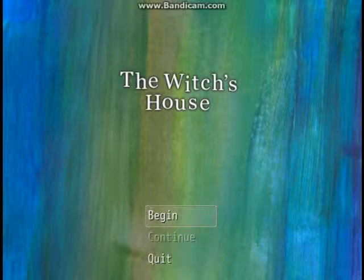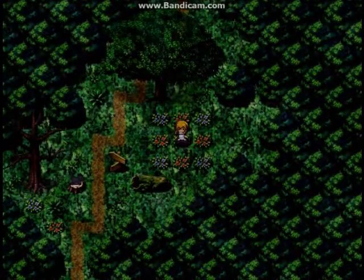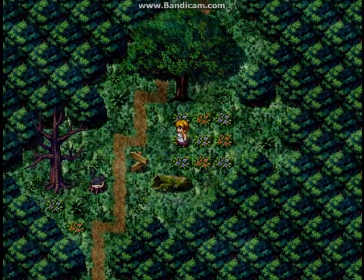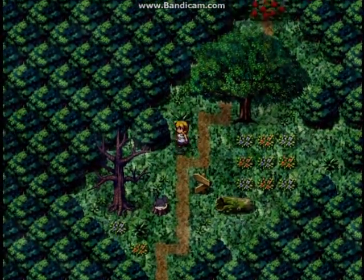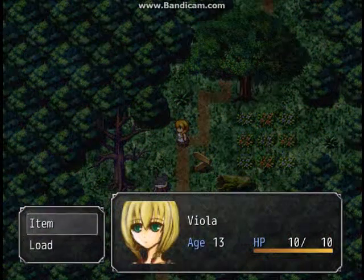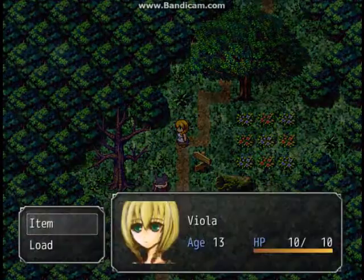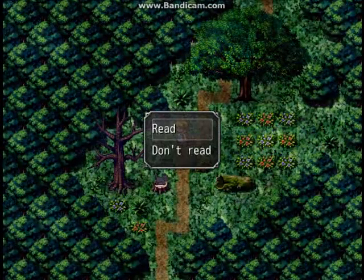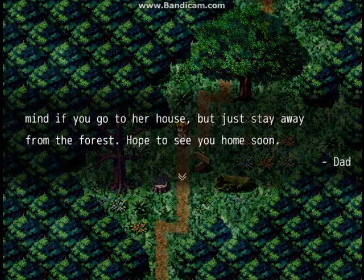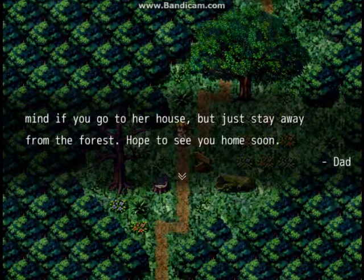I think the controls are Z and X. Okay, so Z is A. The game window's actually quite small, so I don't know how this is gonna look on camera. Oh god, it is dark. I want to do a webcam but my computer does not want a webcam video up. Okay, so we're just dropped off in the middle of a forest — I like that. We're Viola, we're 13. Z is X to open item — a letter. It says mind if you go to her house, but just stay away from the forest. Hope to see you home soon, dad.